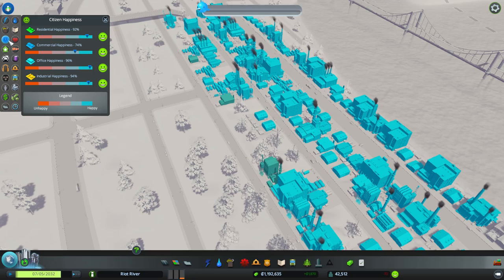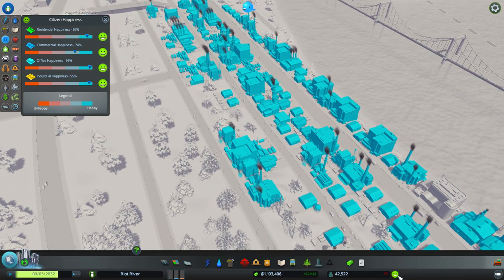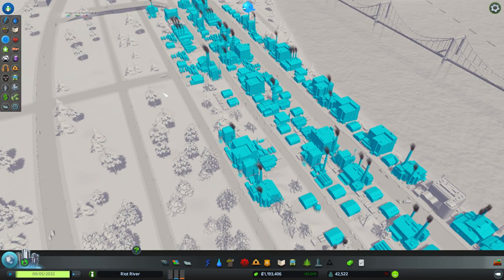Give me some info - how are people feeling? Commercial is only 74% happy. I wonder what that is. Residential is really, really happy - 92%, which is insane. That is a big percent. And they're not coming in - they're leaving. It just makes no sense.